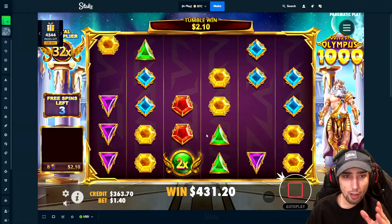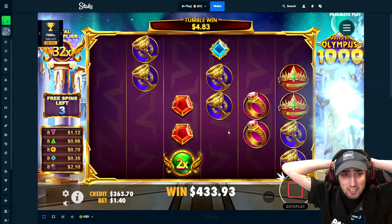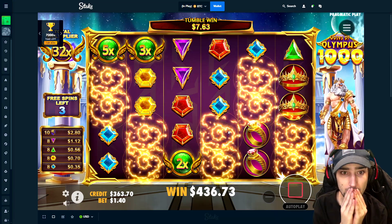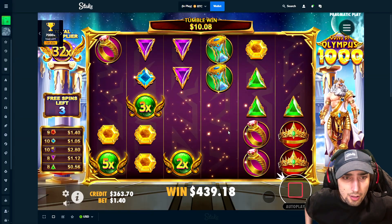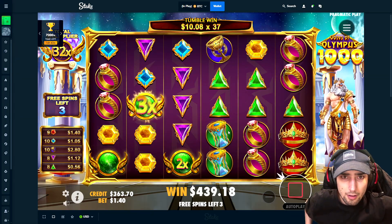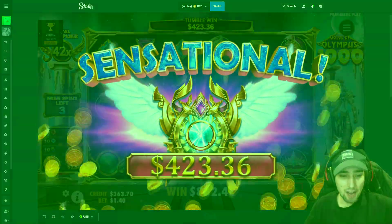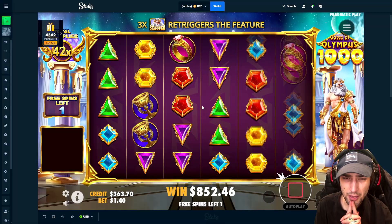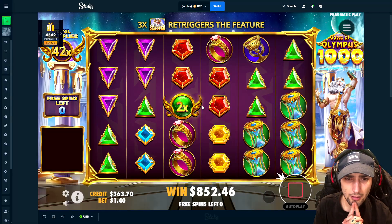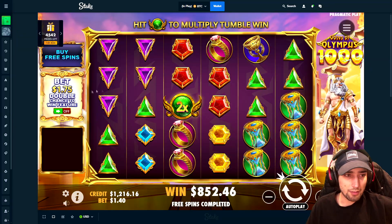Still going too — yellows, blues. Anything? Chalices. Blues. Reds. This is going crazy right now, this is going crazy! How much is that — it's another like 400 right? 420 — dude, this buy is going nuts, this buy is going nuts! Still a few spins, can we do anything else here? 852! 852, 852 — I will take that!